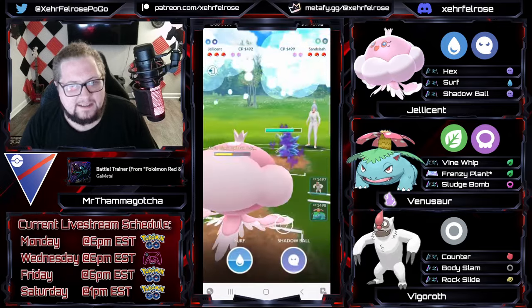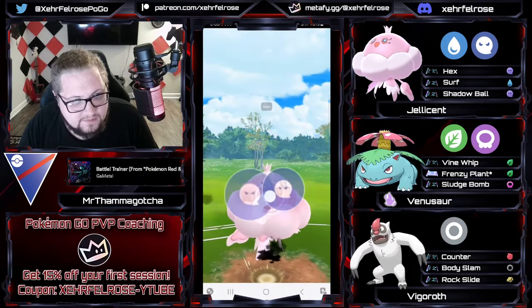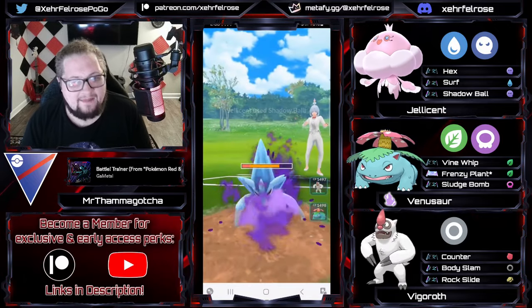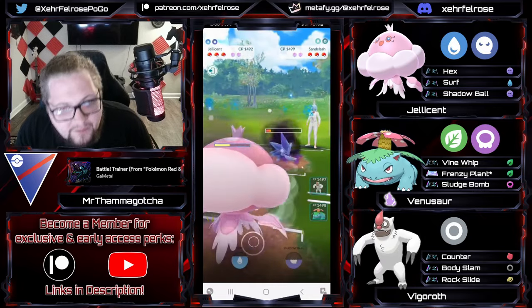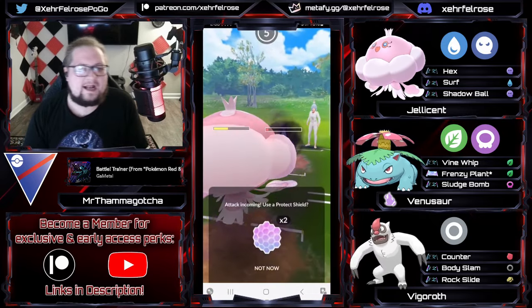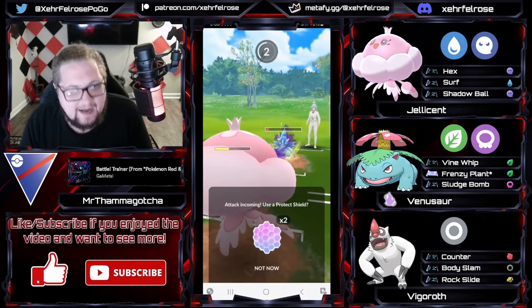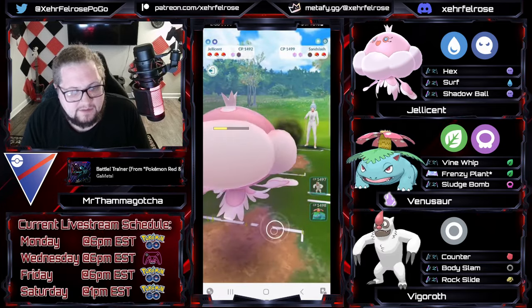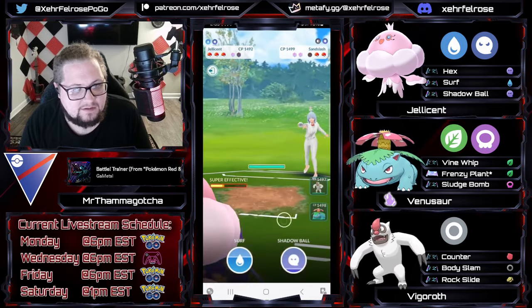Now the opponent has a choice whether they want to call a Shadow Ball or a Surf, and they decide to call the bait. That is a full-on Shadow Ball — and that means Jellicent can now get the farm down by shielding here, which is really huge because having that energy coming out the other end is really nice.